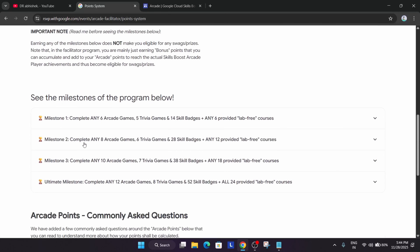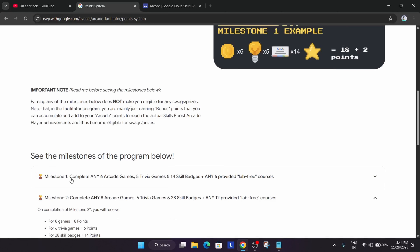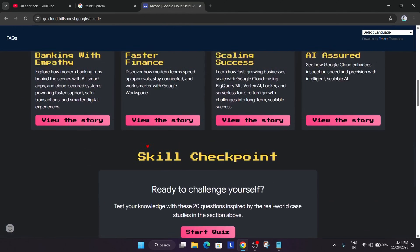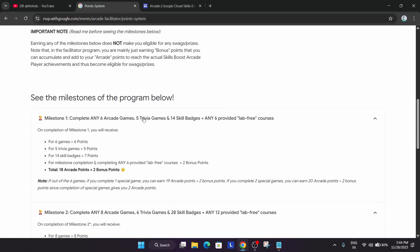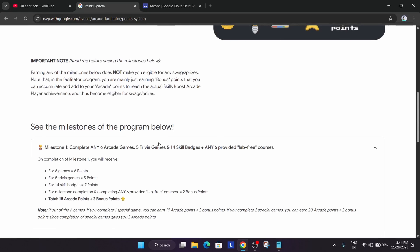The major difference between the arcade and arcade facilitator program is that in the facilitator program you get bonus points. For example, you might have 18 plus 2 — so 20 points — where two bonus points are earned easily. So with two bonus points you have 20 points, and by doing five more games or any 10 skill badges you will be reaching the next tier. The milestone system means you have to complete 6 arcade games, 5 trivia games, 14 skill badges, and some lab-free courses.